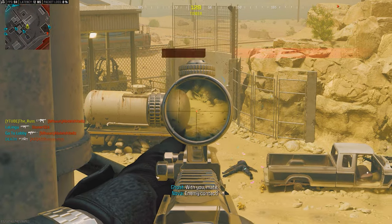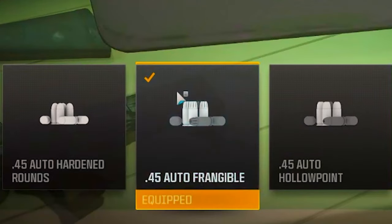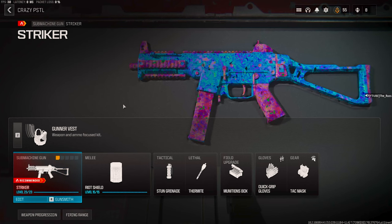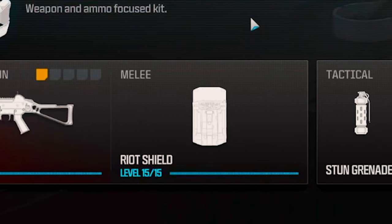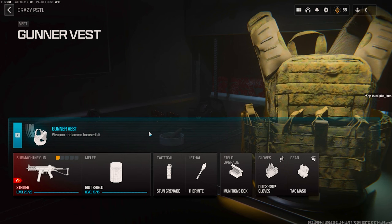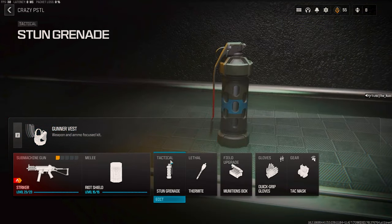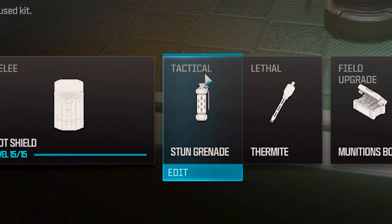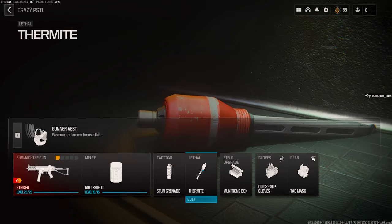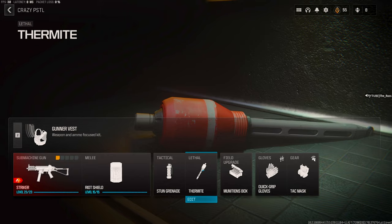The build we have for that is basically ammo, and the reason we use only ammo is because you want to get more damage on the enemy to give you the upper hand. You always want to have a riot shield because you are trying to get kills without dying — this will help keep you safer as you don't have eyes in the back of your head. For the tactical, use stun grenades so you can stun someone and take them out. For your lethal, use thermite so you can throw it at someone, deal damage, and then finish them with your weapon.